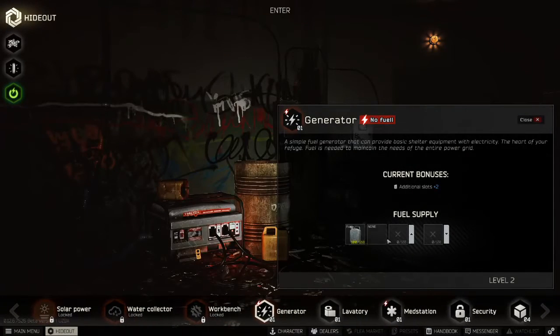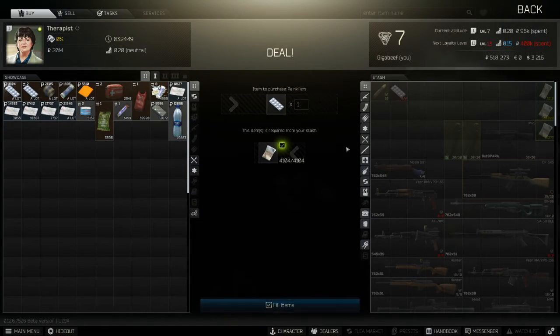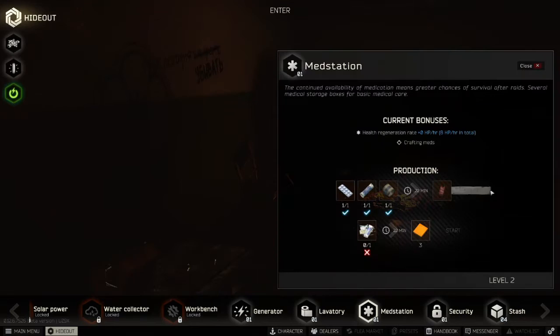Once you've done the tricky part and snagged yourself some fuel, the quest is now very easily completed and we'll be on to the next one in no time. Crack the fuel in the generator and you can make as many Salewas as you need.